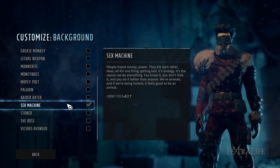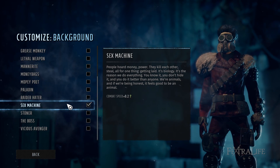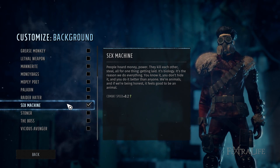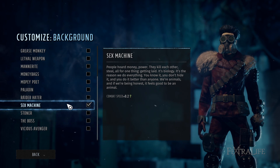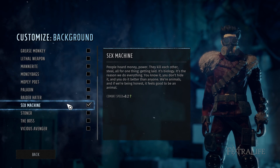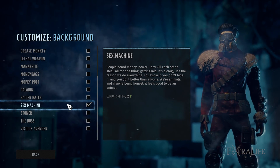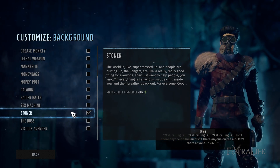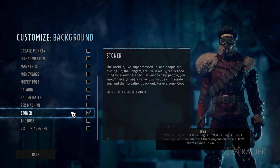Sex Machine is a great background for someone who needs combat speed — primarily a melee character or maybe a heavy weapons character, since heavy weapons lower your combat speed and make it hard to move and still attack. So take this on a melee character or a heavy weapons character if you didn't take Pyromaniac. Stoner is another defensive perk — 10% resistance is not a lot — so I recommend taking offensive backgrounds instead.